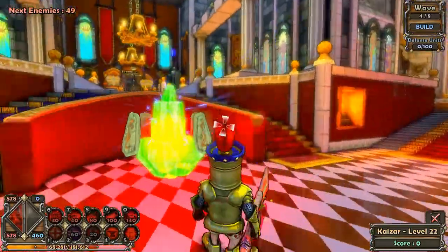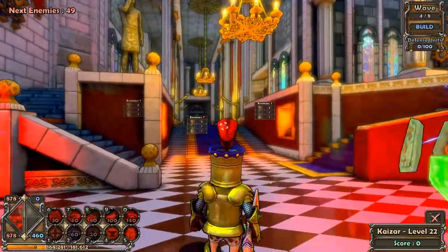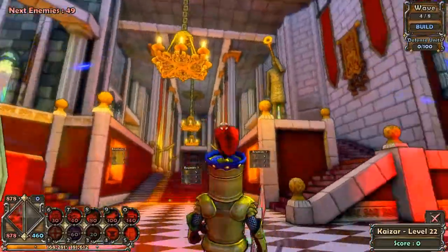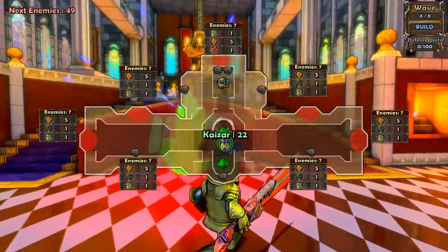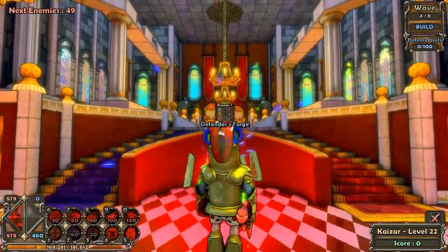On this map you have two crystals here in the middle, as you can see. The map is a mirror map, so everything on this side is the same but mirrored on the other side. If we have a look at the map, there are two crystals here in the middle where I am. You have one entrance right in front of us, behind those thrones.